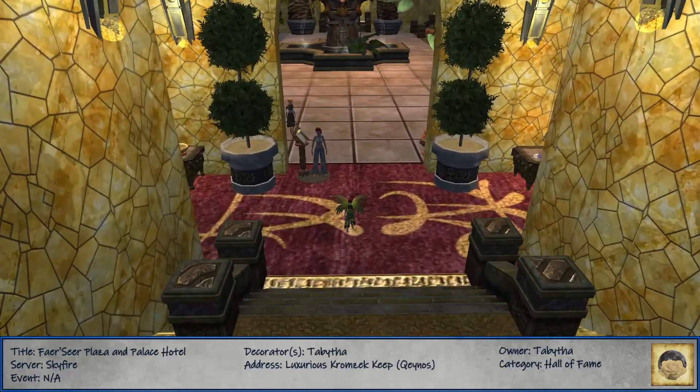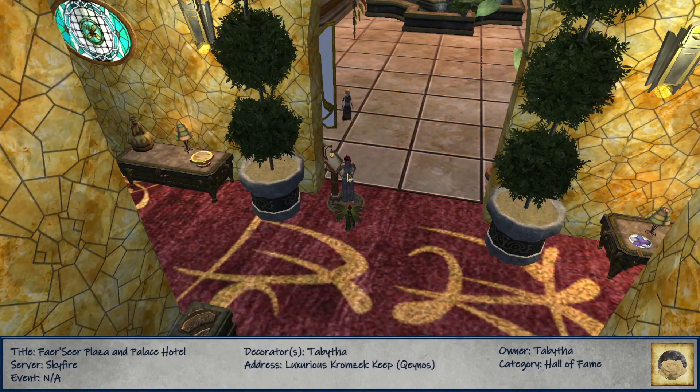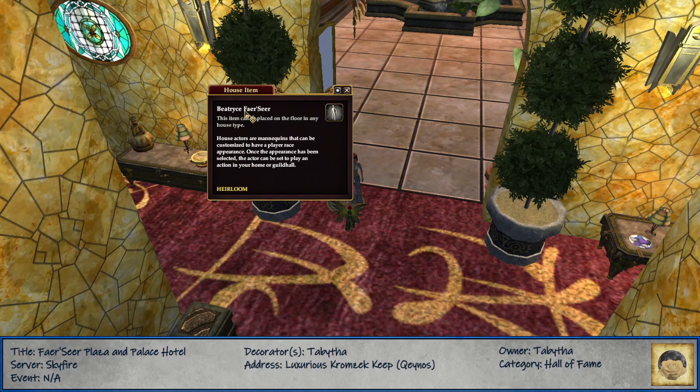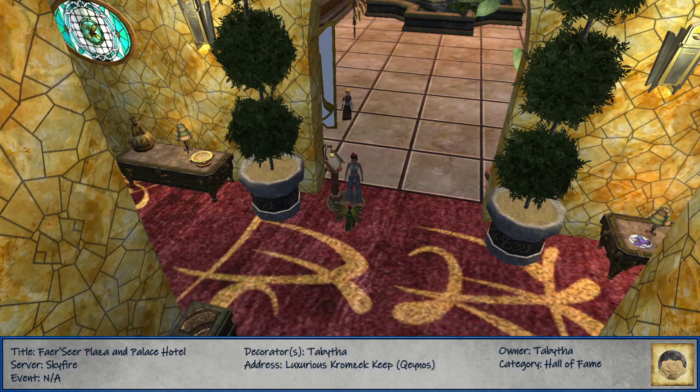We have a house actor up here. She is Beatrice. Beatrice Fairseer says: "Welcome to the Palace Hotel. I'll get you checked right in. Rooms to the left, atrium straight ahead. The dining room opens at 4 p.m. and is located on the mezzanine - mezzanine, level two. To reserve a booth in the Sky Lounge, notify the concierge, first door on the right." Nice! She said the rooms are to the left.